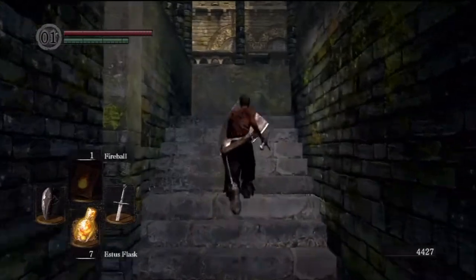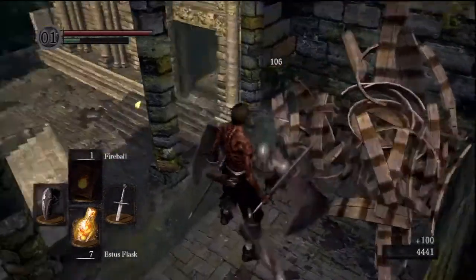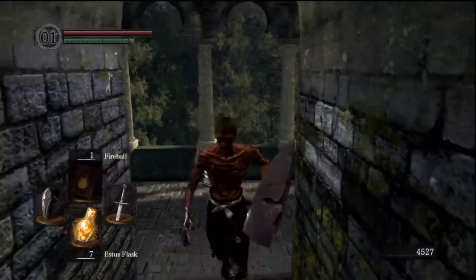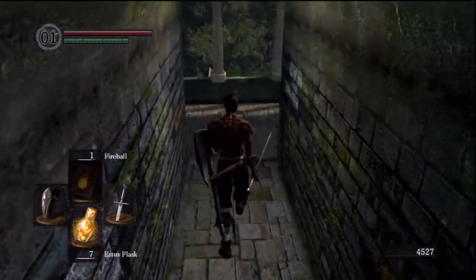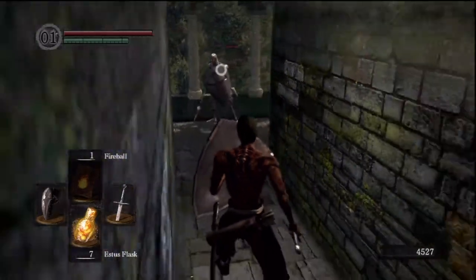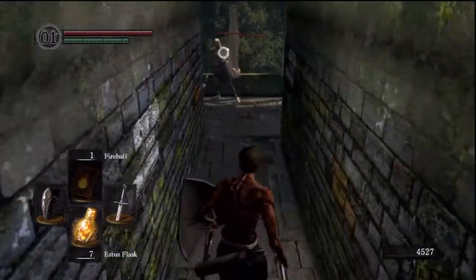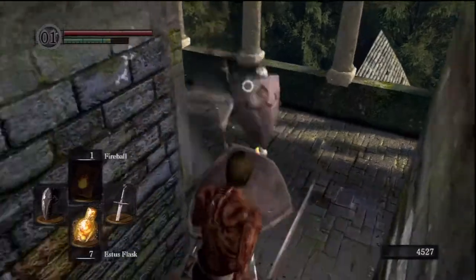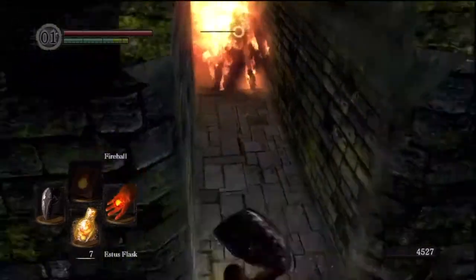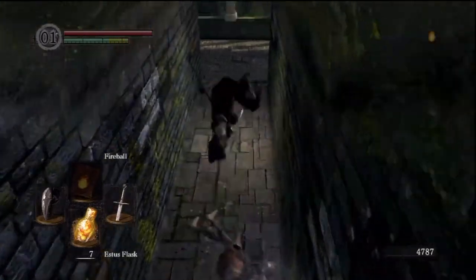Alright, climb these stairs — there's going to be a guy on the left. There's another Balder Knight on your left, and then there's an Undead Armored Spearman on your right. You want to get one of them through this doorway — the other guy just moves faster, he's more aggressive. Generally you want to pull him first so you don't have to wait around. If enemies are next to each other and you have fireballs, just use them.